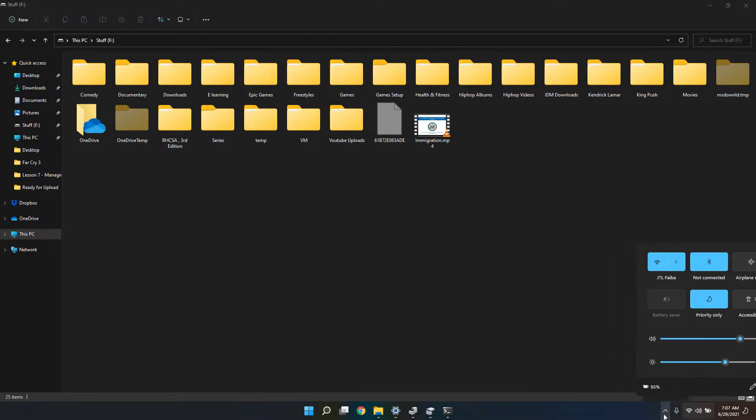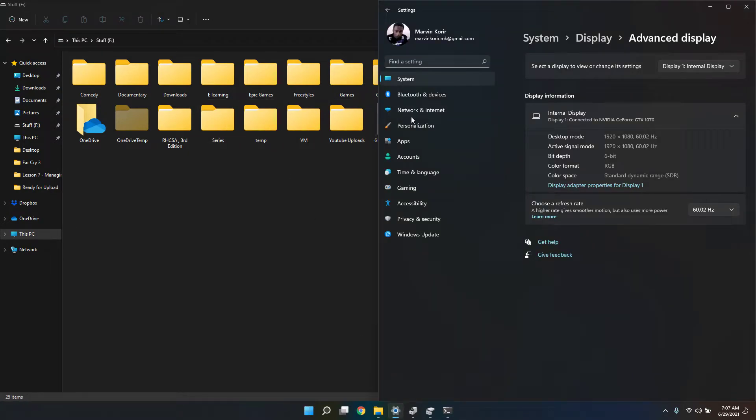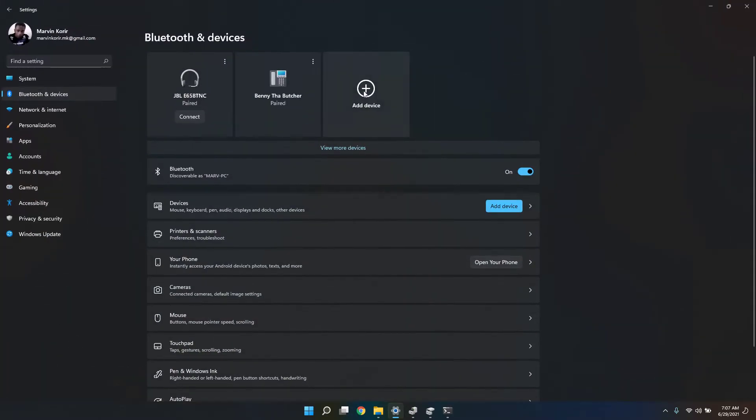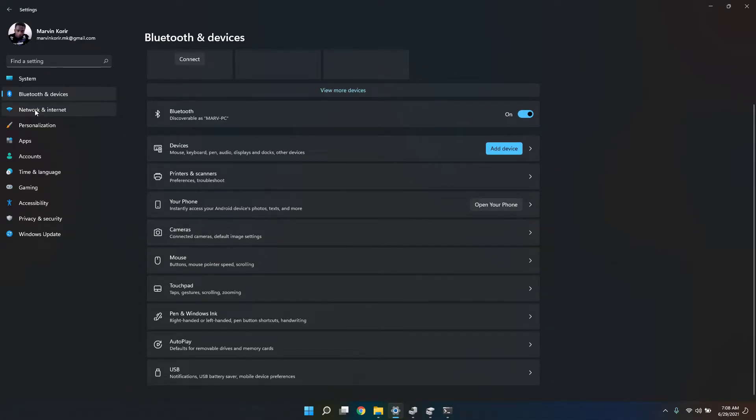I need to check Bluetooth in Settings. Nice, I like it! My devices are all here and I can just add a new device. Love this.